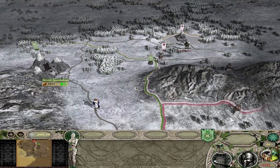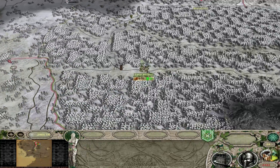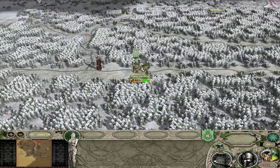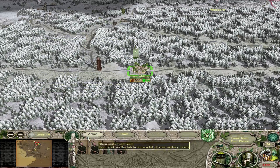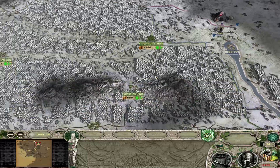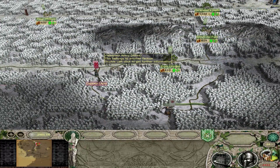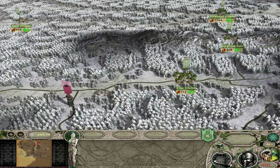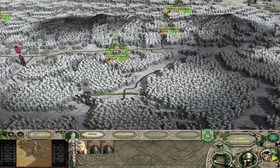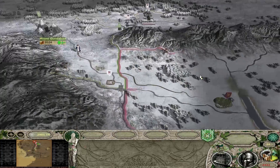3rd Age Total War: Divide and Conquer version 3.0. In the last episode we defended a pretty epic battle - we did lose our general but we held off, that's the main thing, and we kept our territory. This Availment army scared off the siege on this settlement here, so Legolas is now stress-free and our money is slowly getting towards the positive mark.